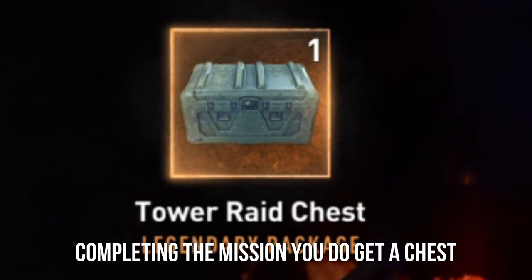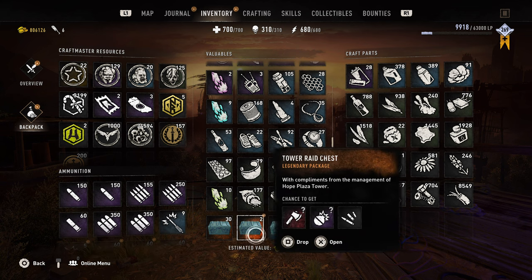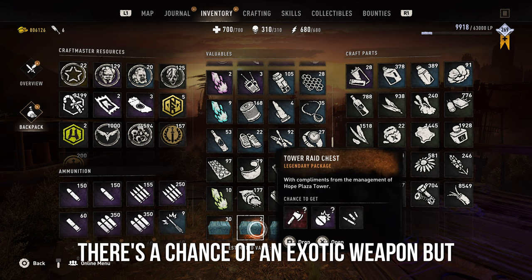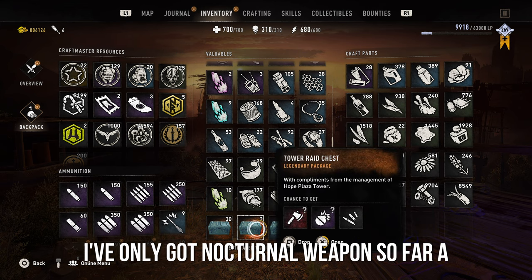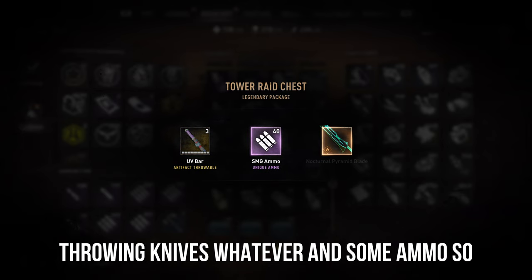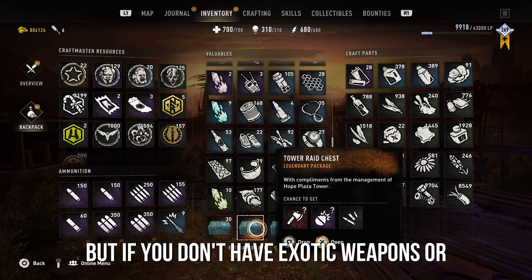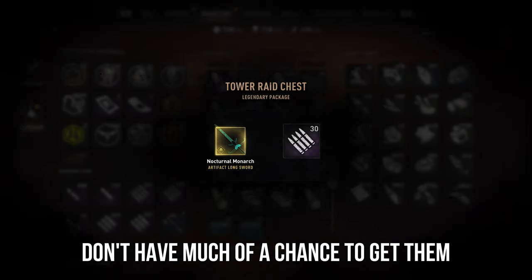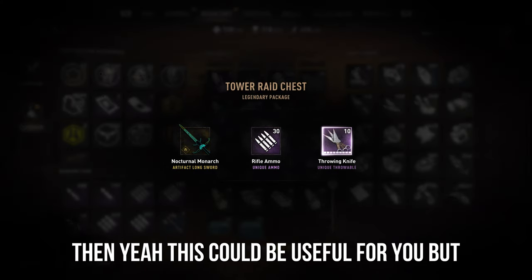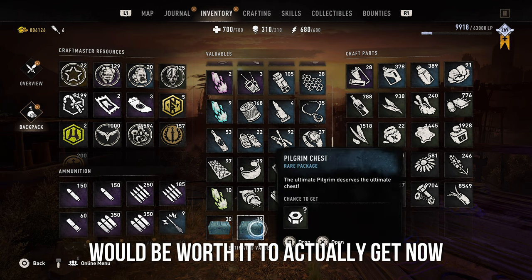After completing the mission you do get a chest, but in my opinion it's not all that great. There's a chance of an exotic weapon, but I've only gotten nocturnal weapons so far — a throwable, which could be a UV bar or throwing knives, and some ammo. So it's not really worth it for most players, but if you don't have exotic weapons or don't have much of a chance to get them, then yeah, this could be useful for you.